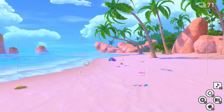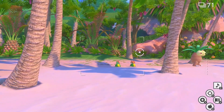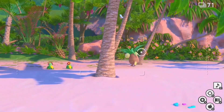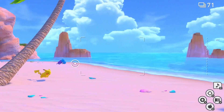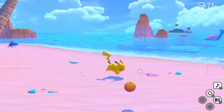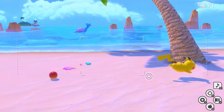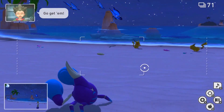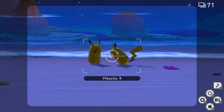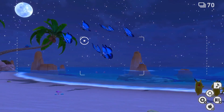Crabrawlers laze about near the water, Exeggutor lumber along among palm trees, and Bewear lurk in tropical foliage, easily lured out with a Fluffruit or a bit of music. I saw returning faces too, like a cheerful Pikachu trotting across the sand, and a dreamy Lapras in the distance. Despite having seen the same level at two different times of day, I feel I haven't even scratched the surface of what's in it.